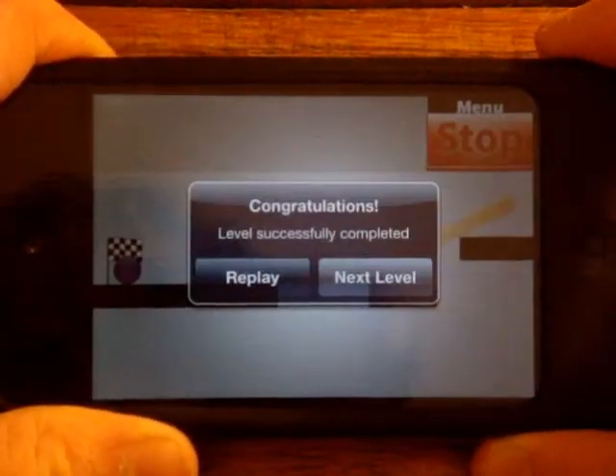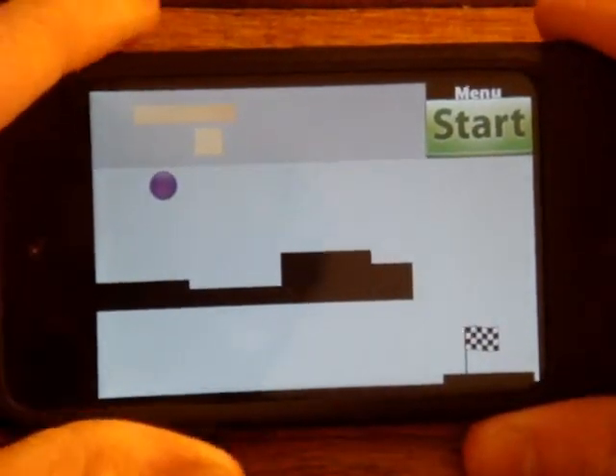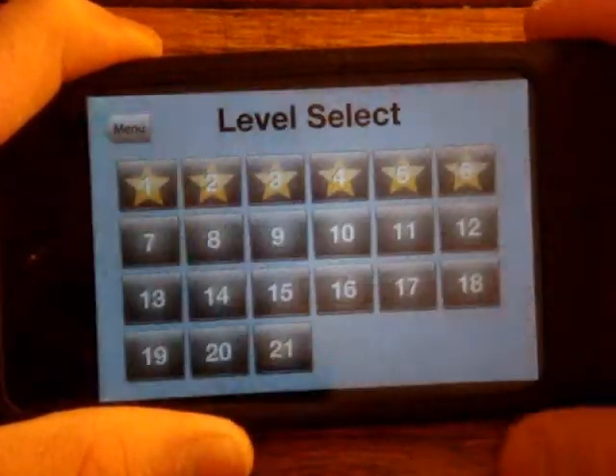When you get to the flag, the ball stops. And if I didn't say this before, it does make a little sound when you get to the flag. And what's pretty cool about this game — if you hit that menu button, you can actually skip through levels.